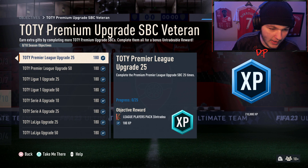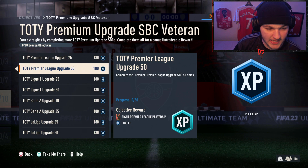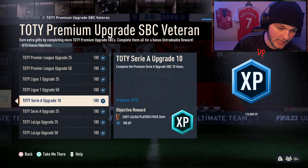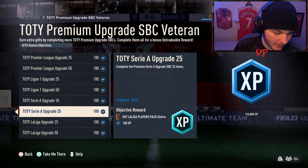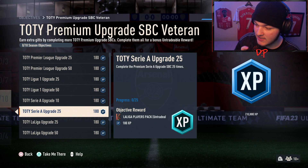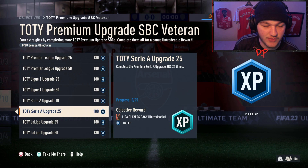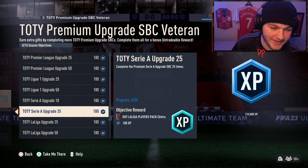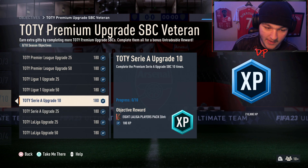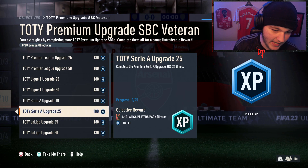To unlock these packs you have to complete the premium Premier League upgrade 25 times and 50 times. That goes for Ligue 1 25 and 50 times. Serie A is 10 times and 25 times — EA have done well here because not many people want to grind the Serie A upgrade during Team of the Year since there's basically zero Serie A TOTY players, maybe just Theo Hernandez. So EA understood that and made the Serie A requirement a bit less.